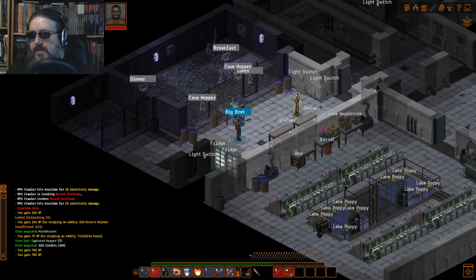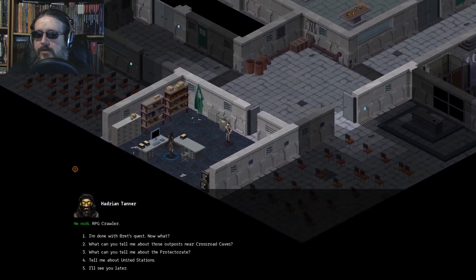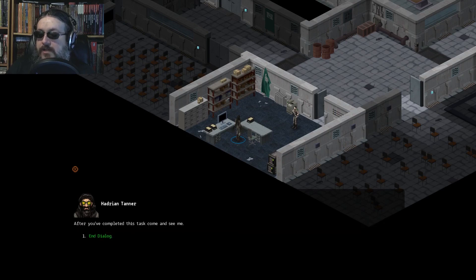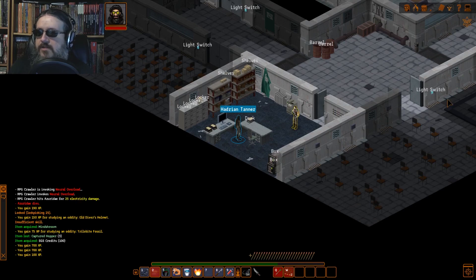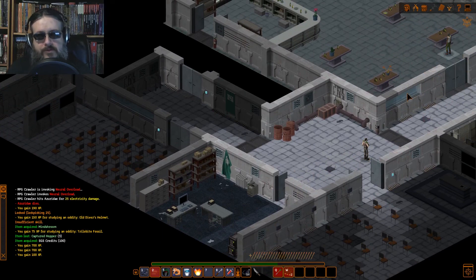So let me talk to Tanner. Alright, talking to Hadrian Tanner. I'm done with Brett's quest — now what? 'Excellent. I have another task for you. Gorski has led an expedition into the nearby GMS compound, and he requested that you specifically join him there. Go to the station platform exit and talk to Ezzie — she can instruct you on how to get to the GMS compound. After you've completed this task, come and see me.' So I get to go to the station platform next, but that will have to wait for another episode. For now, it's been the RPGcrawler with Underrail. If you like what you've seen, remember to leave a like, comment if you've got feedback, and subscribe for more RPG content. Until next time, take care and goodbye.